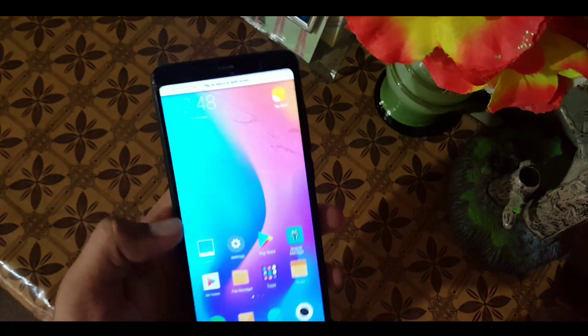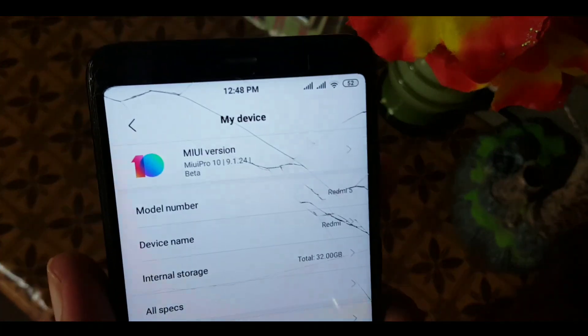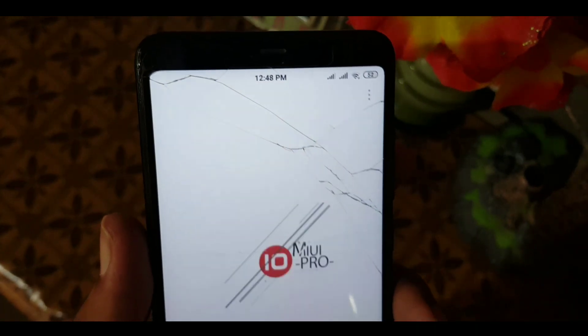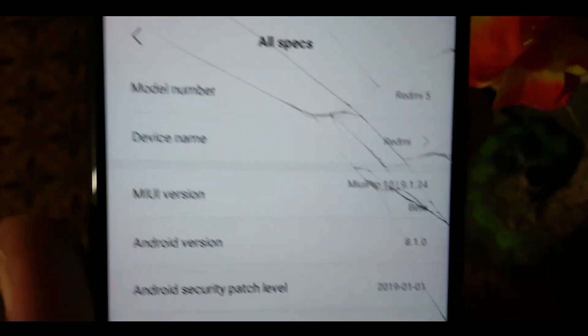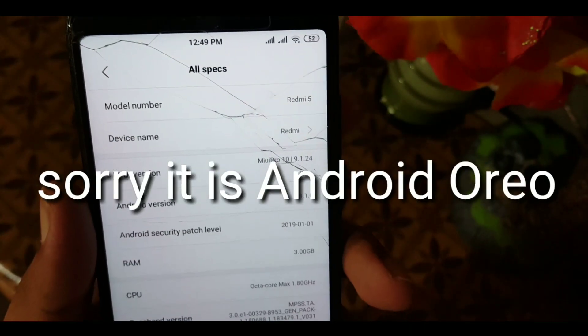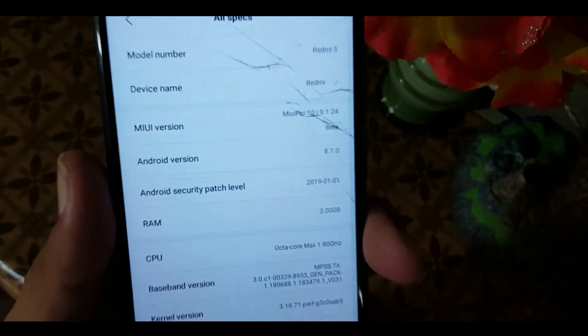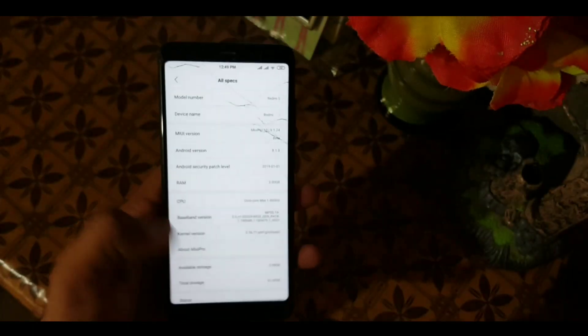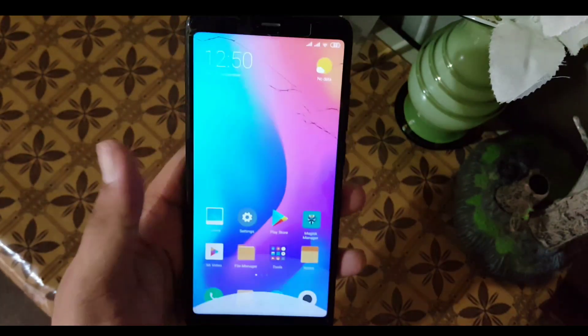This ROM is very lag-less and there is no single issue or bug — everything is working fine. The performance of this ROM is also pretty good. Let's check the MIUI Pro updater and the MIUI version in the specifications. The MIUI version is MIUI Pro 10 9.1.24, based on Android Pie 8.1.0, and its security patch is 1st January 2019.